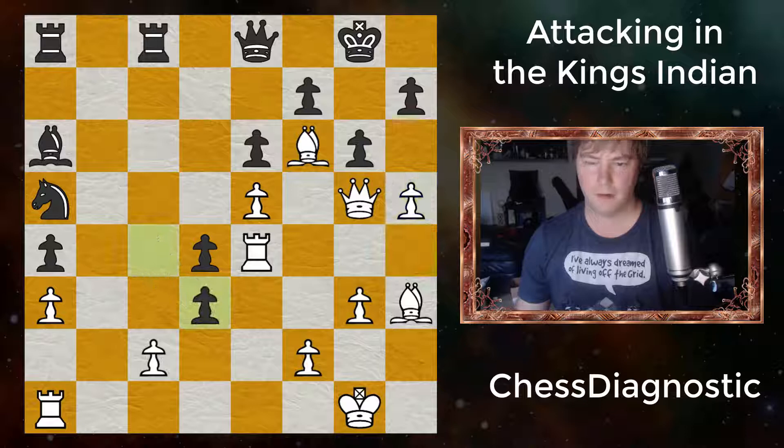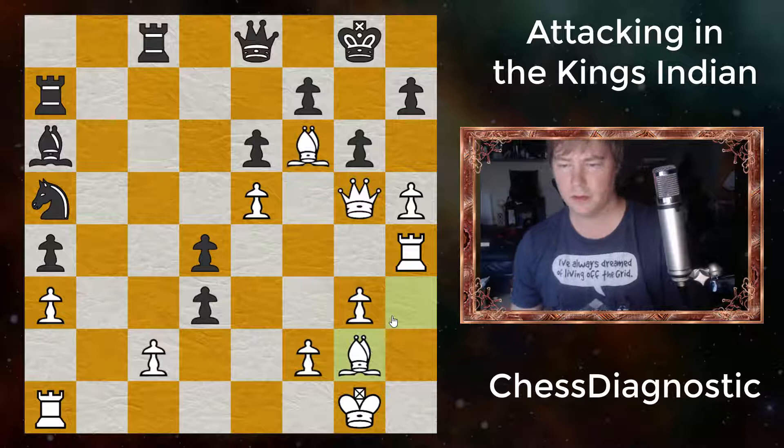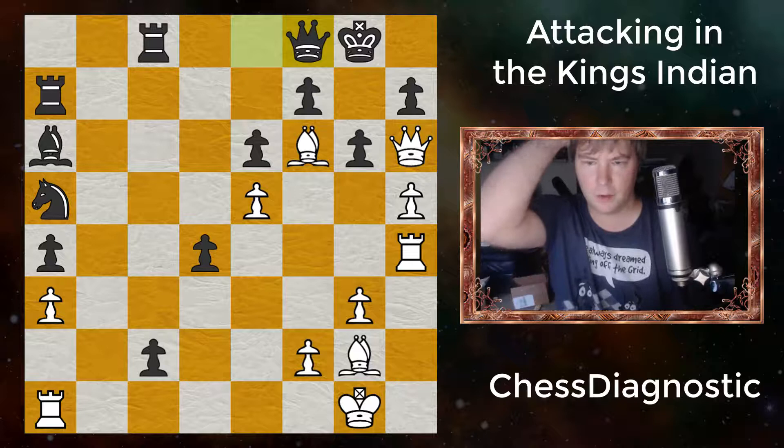H5, calmly and patiently undermining the kingside. And now with Rook to H4, simply ignoring the pawn trade. Rook to A7 accomplishes nothing. And now with Bishop to G2, there's tons of threats. Pawn takes. Again, Black has nothing to do. Queen to H6, and now he's threatening. Queen takes. And then a discovery. Alright, this is the initial position. The Queen moved to F8, and there's a lot of moves by Bobby Fischer. What do you think he should do?